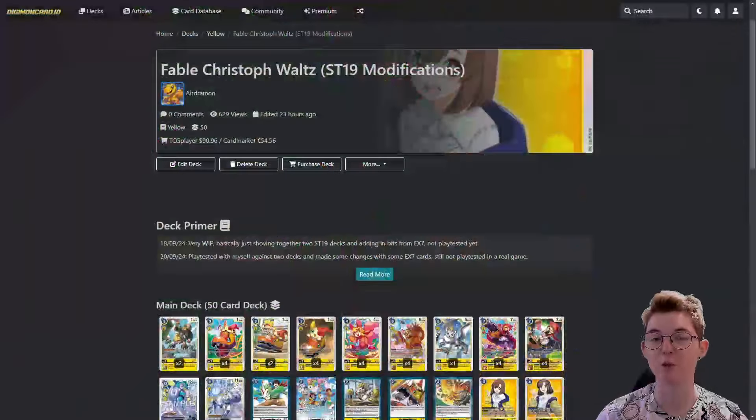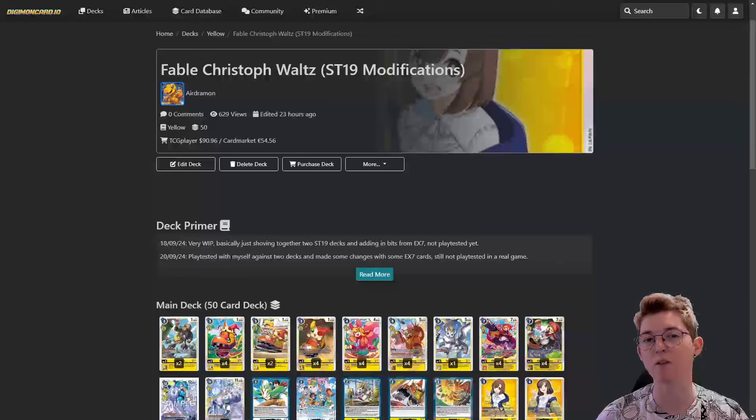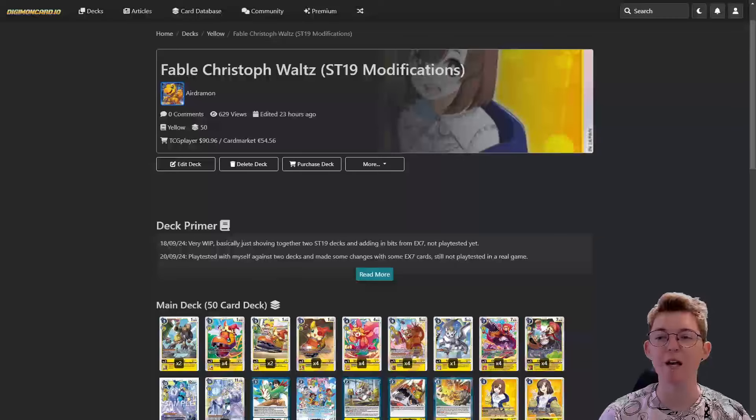I've previously shown off my Guardian Vortex modification deck profile, but now it's time to look at the other Digimon Liberator starter deck - Fable Waltz, or ST19. I've done a little bit less in terms of modifications compared to my Guardian Vortex deck, which is the one I run at locals. This deck is one that my best mate plays - I lend it to him every time he comes to locals and he does enjoy it. It's kind of an easier deck to play. It's more just like the two ST19 starter decks smooshed together with some EX7 cards and promo cards released around that time. Let's get into it, and there are a few additional modifications I'm thinking about doing which I'll mention at the end.